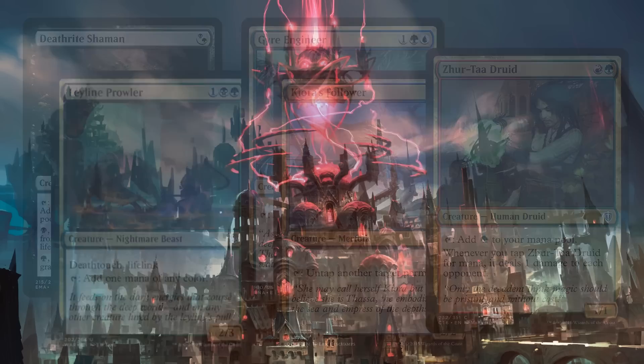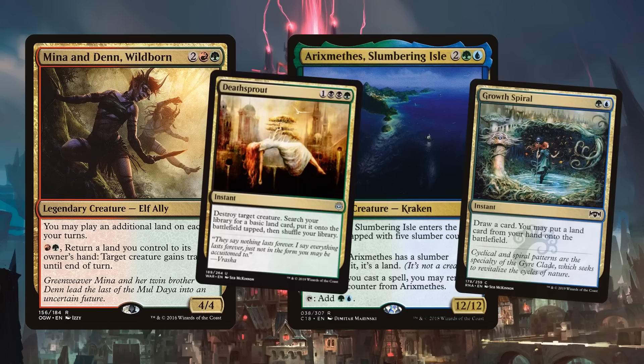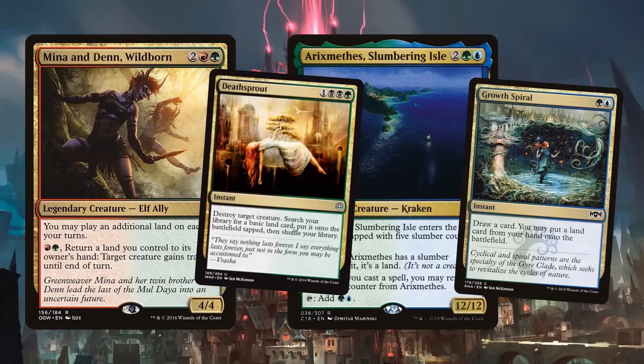Minn Denn Wildborn lets us get extra land drops. Ruin Crab, Thief of Sanity — the Slumbering Isle is a double land drop, very cool, and happens to become a 12/12 later in the game. Death Sprout is a brand new staple for Commander — killing something and ramping us. Growth Spiral is a solid inclusion giving us lands and that critical card draw.